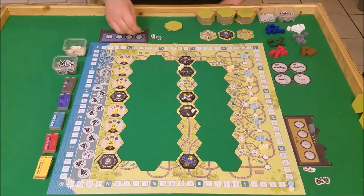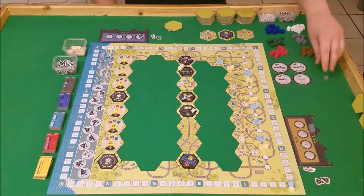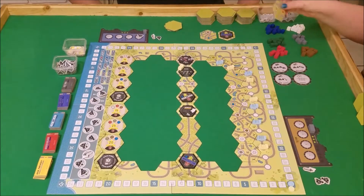So I think I'll spend my first coal to move to this gray space. I get one of these gray cubes. I forgot at the end of my turn to draw back up to three tiles in hand. So I can either grab one from here or grab an unknown one from there. But this is looking pretty good, so I'll grab this one.